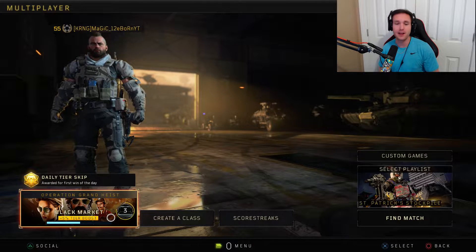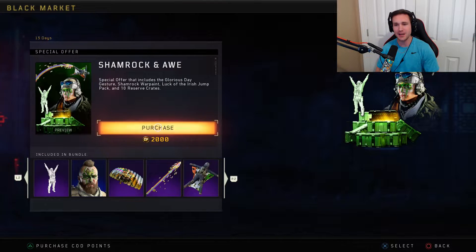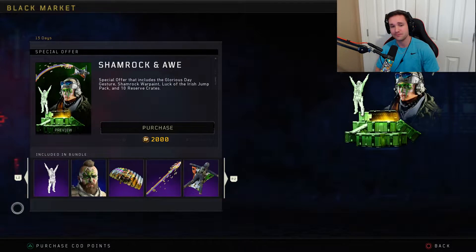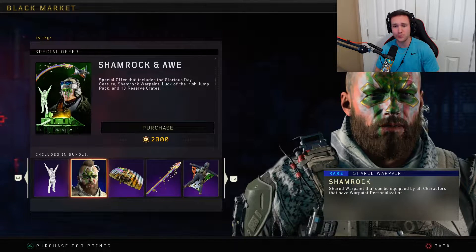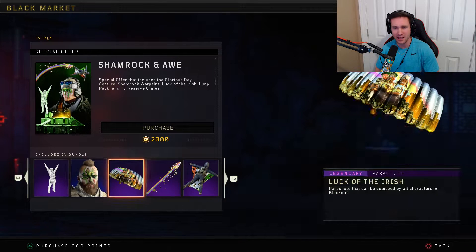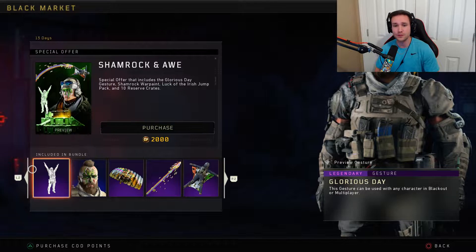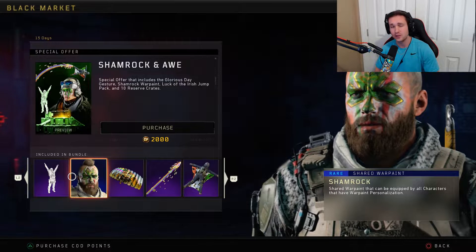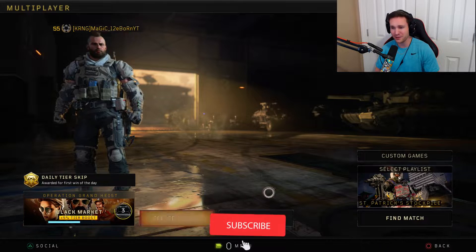We got a pretty big update today in Black Ops 4. We got the Shamrock and Roll event, and it's 2,000 COD points if you want to buy it. Personally, I'm not buying it because I'm not gonna waste my money. Literally three out of the five things are Blackout only. You could use a face paint and an emote, so if you want to spend $20 to get a face paint and an emote for multiplayer, you go right ahead, but I'm not.